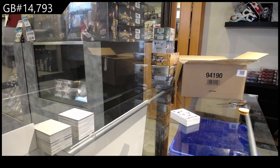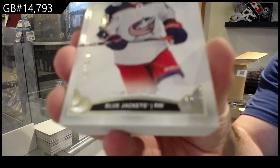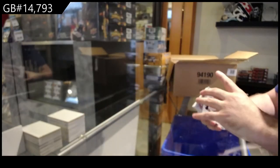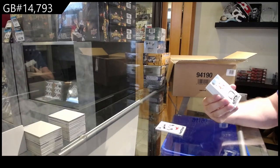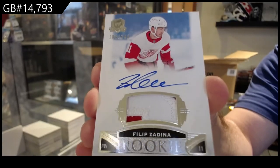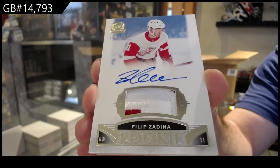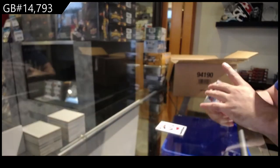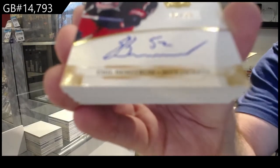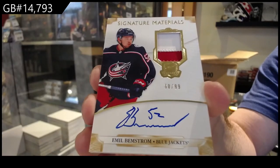Number two is going to have one... We've got a Blue Jackets Cam Atkinson. Second last card — that's a good rookie to 249. Rookie patch auto for the Red Wings, Zadina. For the Blue Jackets, 99 signature patches, Amir Benstrom. 99 signature materials, Benstrom.